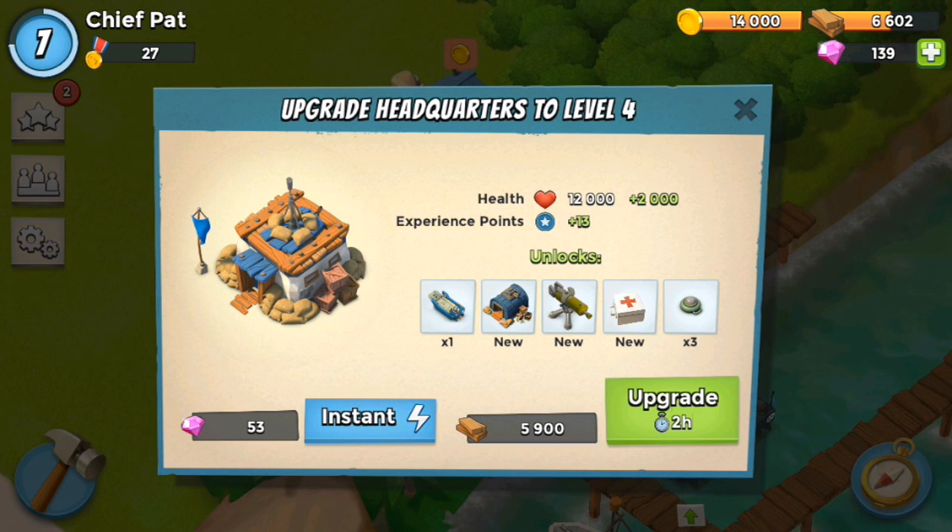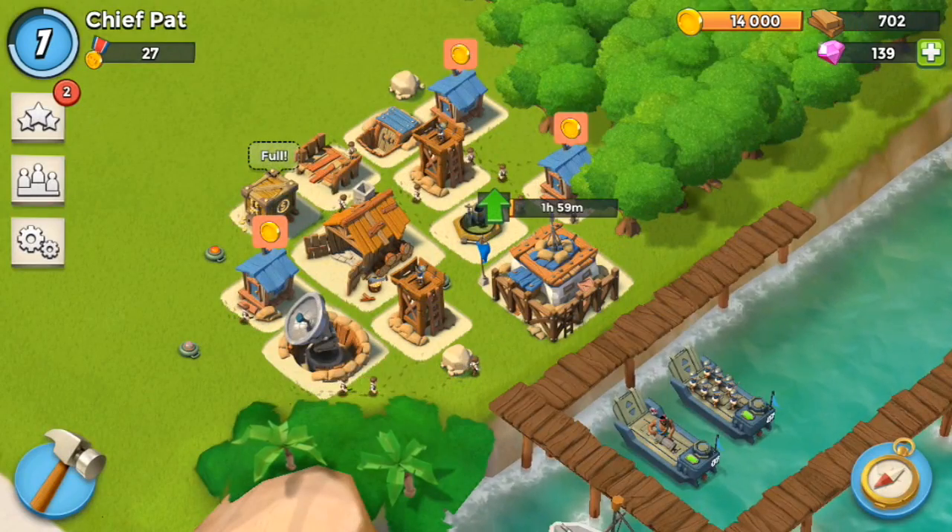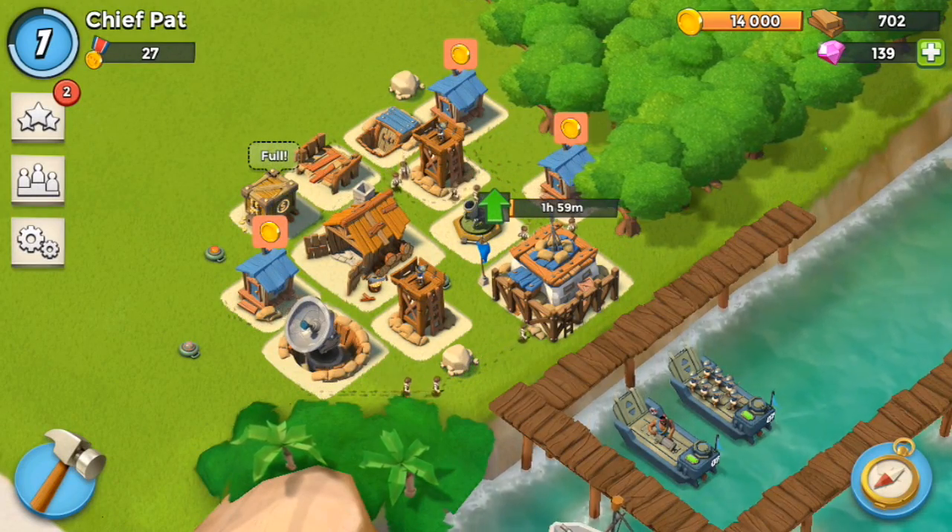With that raid, we have enough to upgrade the headquarters to level 4 with just those two raids. Let's go ahead and upgrade that — we're going to get all those sweet things: the armory to upgrade my troops, the machine gun, the med kit, and the landing craft.